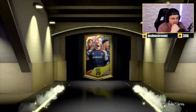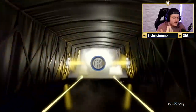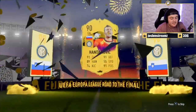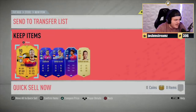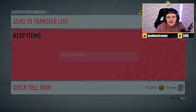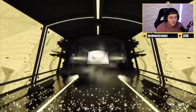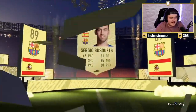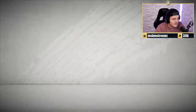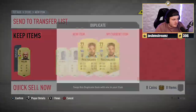Now we've got loads of packs: an ultimate pack, three prime icons, an 86-plus, and an 88-plus. The ultimate pack gives a walkout — Spanish goalkeeper — DDM — it's Busquets. Both 89 rated. A couple of special cards in there but nothing majorly high rated. I've seen a lot worse for ultimate packs, but I've seen a lot better too.